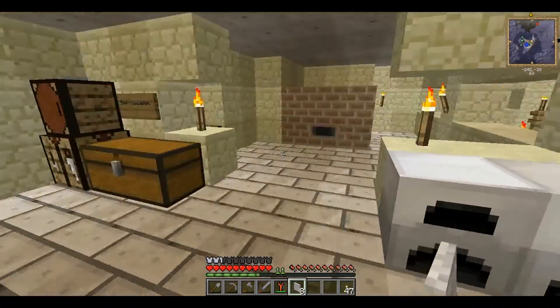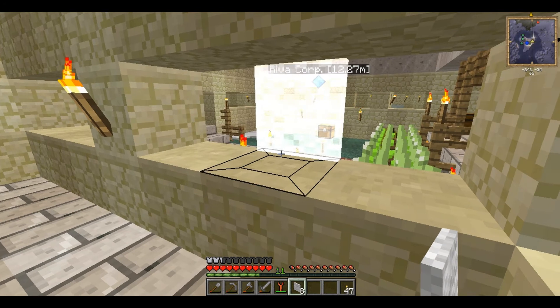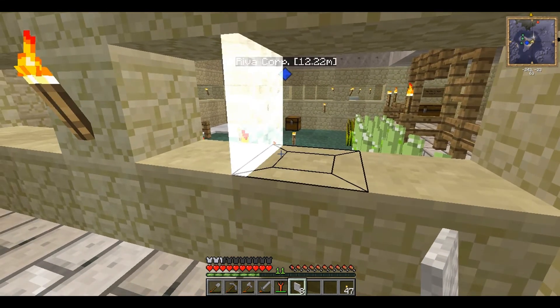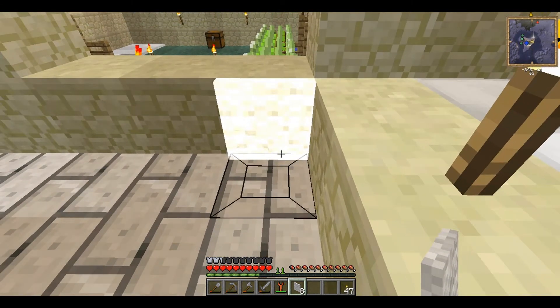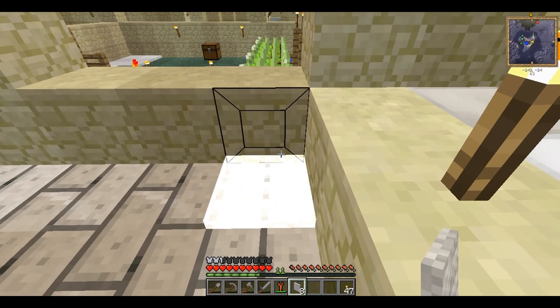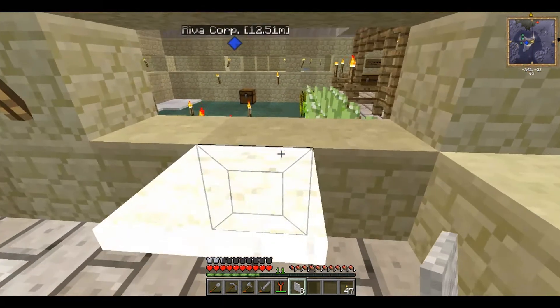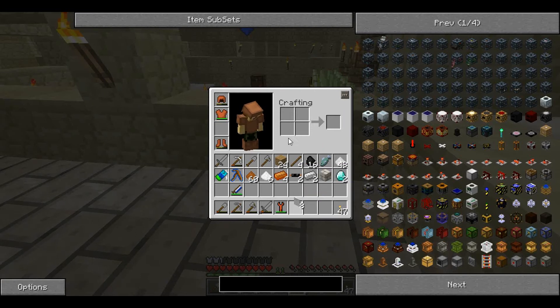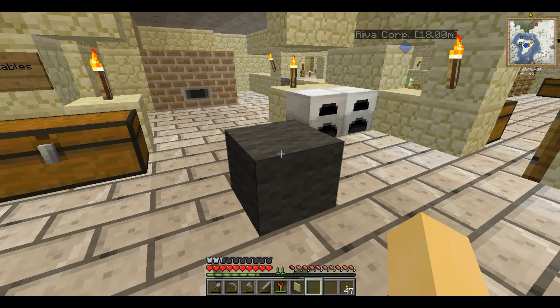These are micro blocks. You might recognize them from clogging up your inventory — your non-off item screen all this time. But they are brilliant. Got this little display thing here when you've got to place them. You can place them on any side. You can recombine them into panels and slabs. These micro blocks — I really could do a full video on showing you all the different things you can do with micro blocks.